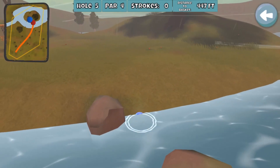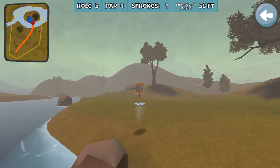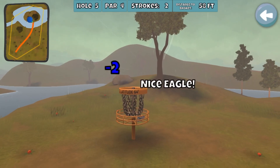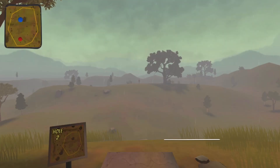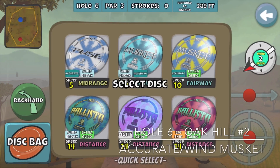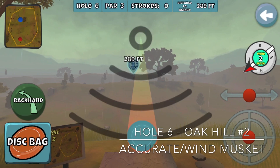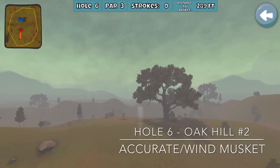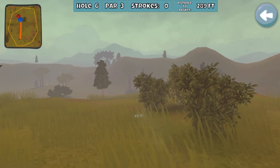I got extremely fortunate that it was able to at least stay up there. Even here with the three wind, I almost missed that one too high — that high on the chain is about 50-50 kicking back out. Then on hole six, some people will lay up, but I'm absolutely going for an ace run with my musket. I knew as soon as I let it go it was not going to ace, but that's the one where you just have to run it.